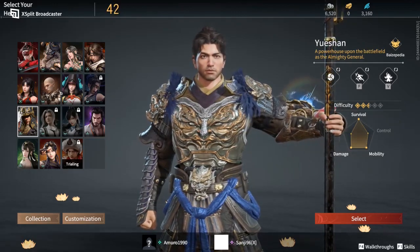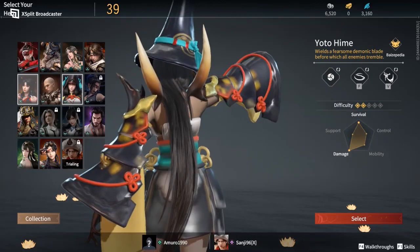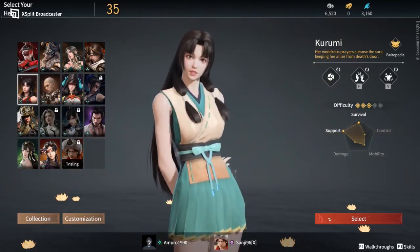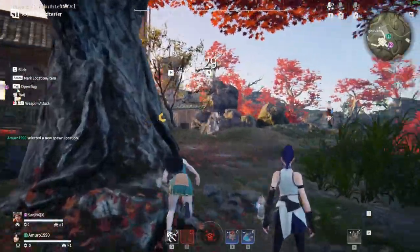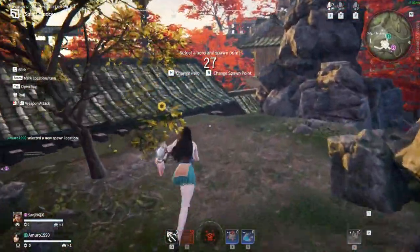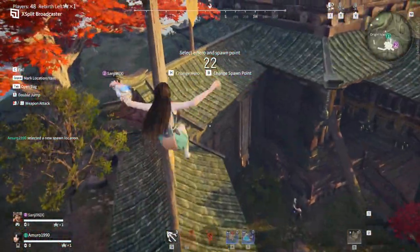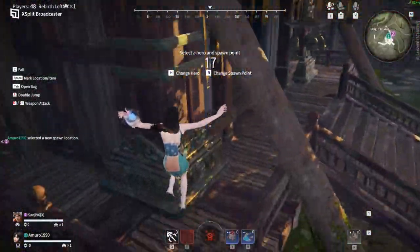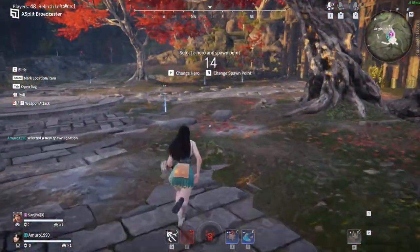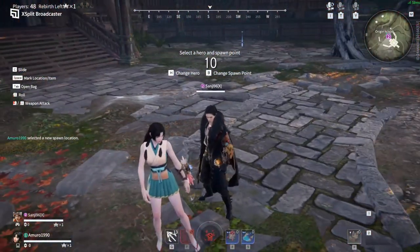Even one of EA's development studios, Respawn Entertainment, tried their hand in this highly successful trend with Apex Legends. This particular title was released in August 2021, and developed by China-based developers 24 Entertainment and NetEase Interactive Entertainment. The game is set in the fictional Morris Island. You pick a character from a roster of 14 characters — more on that later — then take to the battlefield with up to 60 other players to be the last man or team standing.